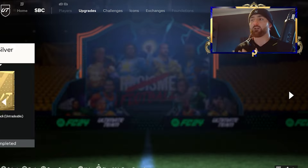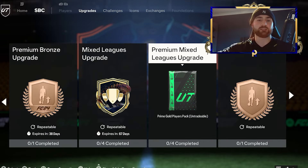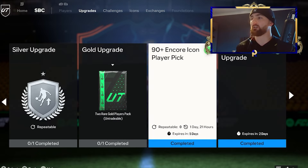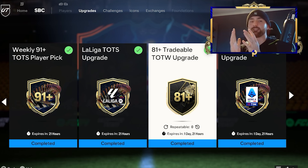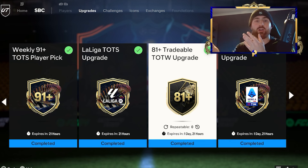Right now there aren't many SBCs that are going to make us coins. The Premium Mixed League is always a coin-making method. We've also got your tradable Team of the Week upgrade — a lot of us can do this from untradables, it's very easy to craft for free. If you've got the untradables to do it, get it done. It is a guaranteed profit if you've got it in your club, and you can turn that 30k back into a load more coins.